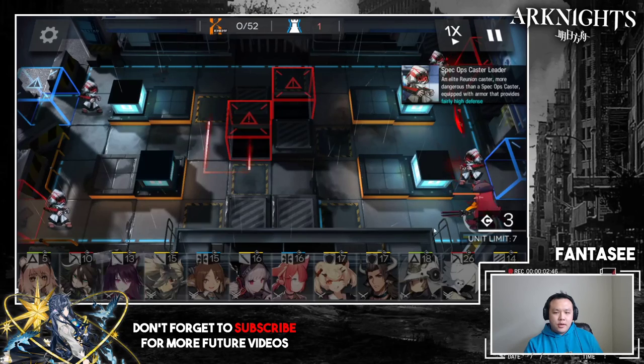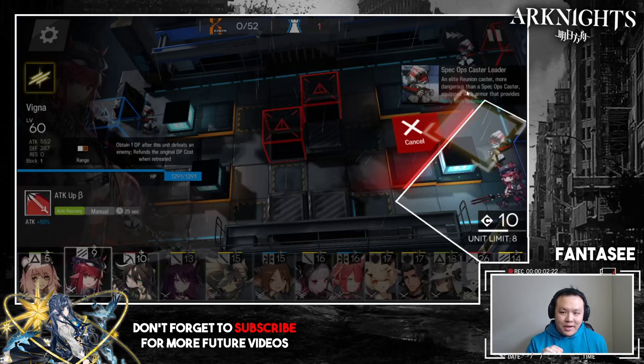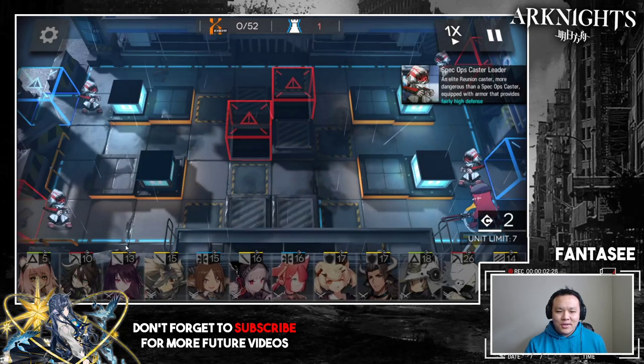For this stage the beginning is super important — basically every single placement, detail, and timing can't be off, or it's going to fail. The timing has to be perfect. The first step is the moment I'm able to do it, I immediately put down Vigna facing up. It has to be Vigna because she has high enough attack and also costs one less DP than Granny.